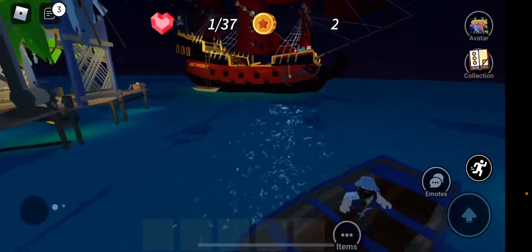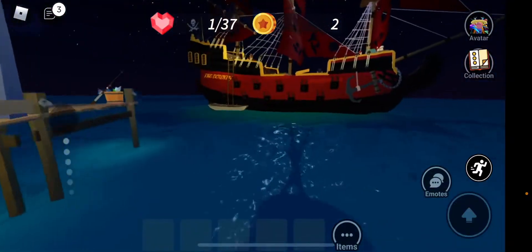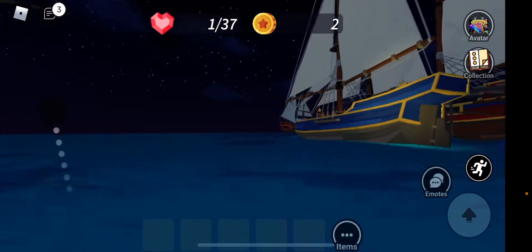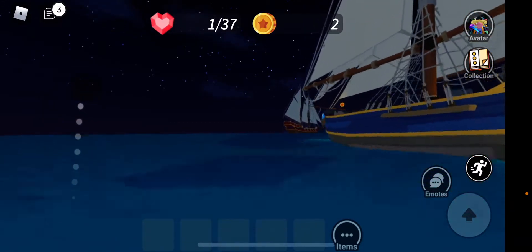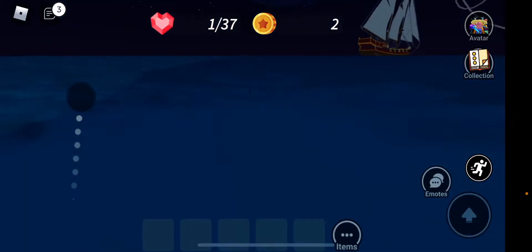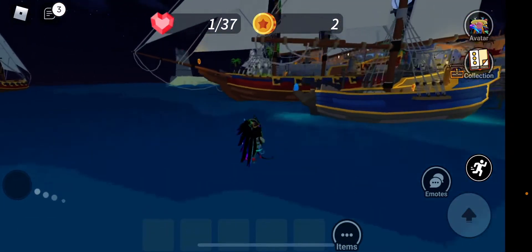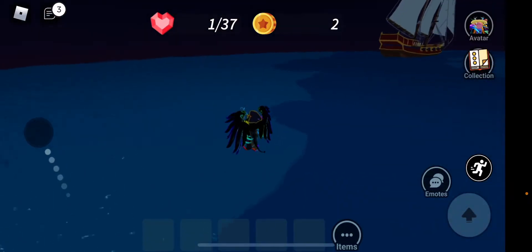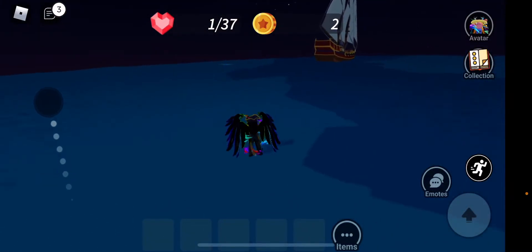First is swimming to a pirate ship — not the nearby pirate ship, somewhere... yeah there. Like one of these pirate ships off the edge of the map should... yep, there it is.